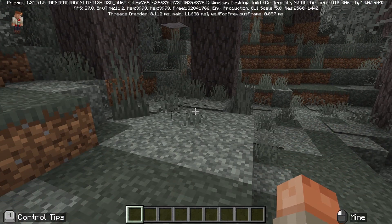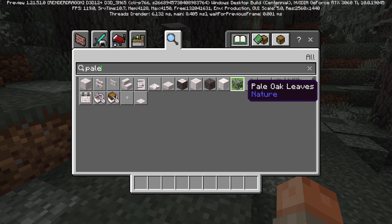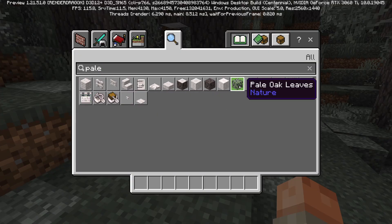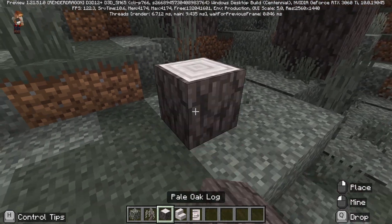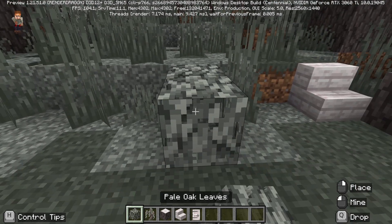We've got some new awesome blocks in this new Garden Awakens update. As you can see, we've got some pale oak signs and boats, and we've got some hanging signs — all different kinds of wood and moss and stuff like that — which all make up this amazing pale garden biome. This new biome where everything's a bit gray and colorless, a pretty interesting and pretty new look for Minecraft.